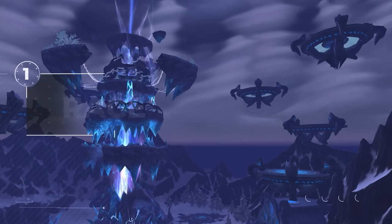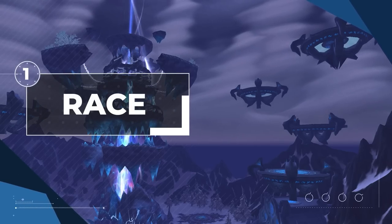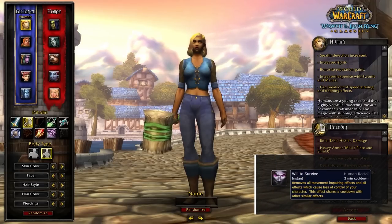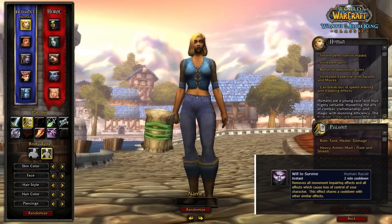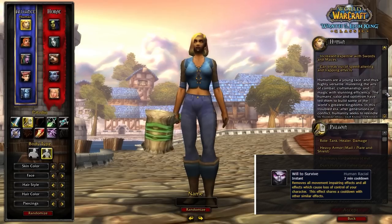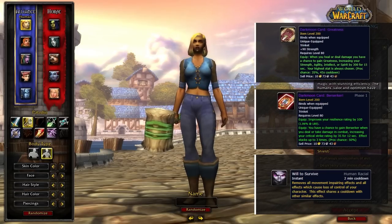Anyway, let's get into the guide. Starting off with the best race on both the Horde and Alliance. For the Alliance, you'll want to play Human. Their racial Will to Survive indirectly grants you tons of increased damage. That's because it acts like a PvP medallion and allows you to wear 2 PvE trinkets at once.